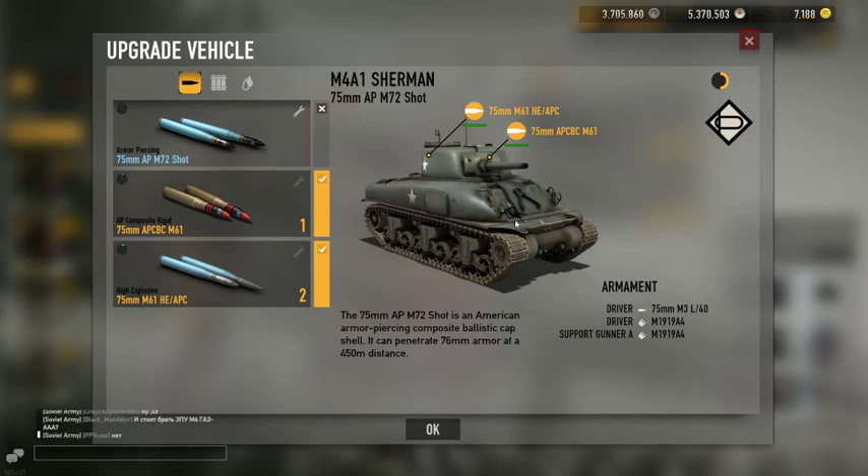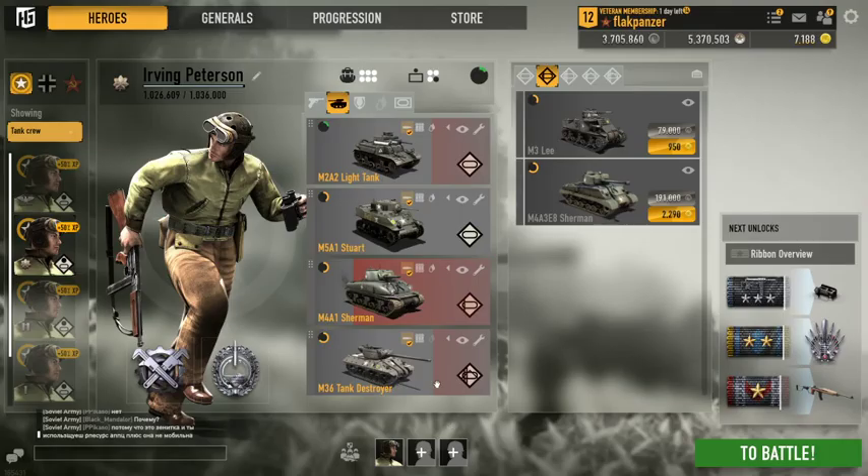What excels on the Sherman is that it comes with stabilizers — if you're moving and shooting, your gun stays fairly level with the ground instead of bouncing up and down. You'll notice a big difference and can keep your target in front of you while on the move. Both the gunner and the tanker get an M1919A4, and you get APCR and HE for this particular tank.